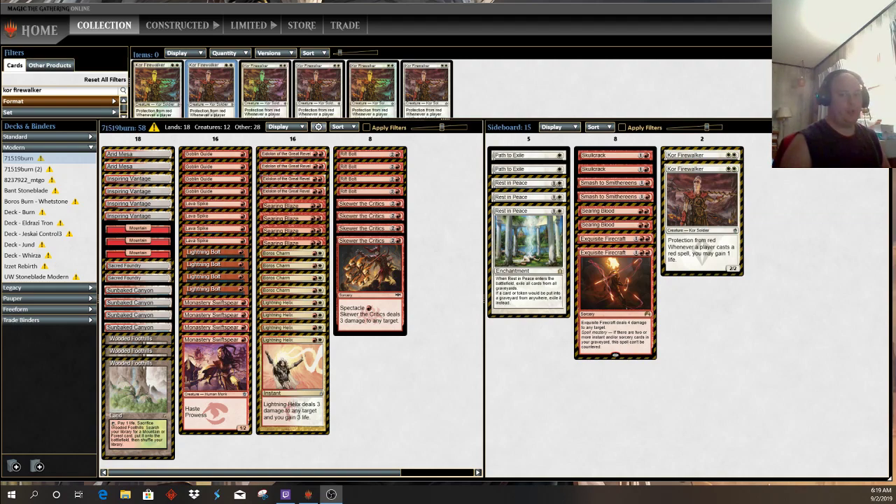Hey everybody, this is John for MTG Nexus doing a tournament report, meta update, and deck update for our monthly deck guide. A couple days ago, on Saturday the 31st of August, I went down to a Mythic Championship Qualifier in Columbus, Ohio at Comic Town and I played Boris Burn. I'm still on Archelite Phoenix, but there are some bugs in that build, so Burn is the deck I have the most experience with. Looking at results from the MCQ and the Star City event, Burn was a very good choice in the current meta.